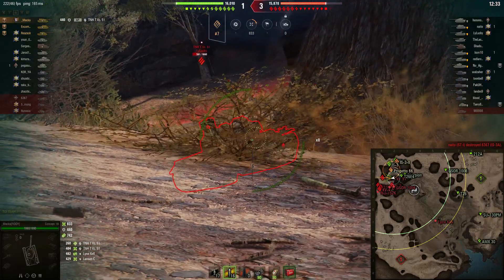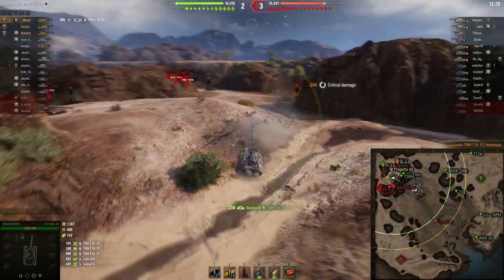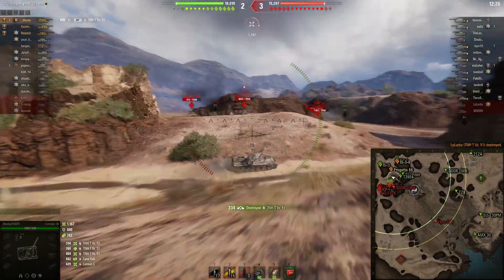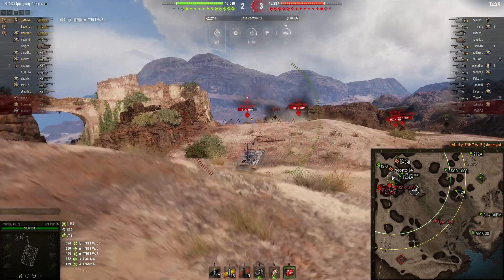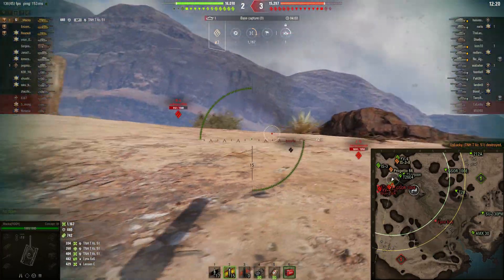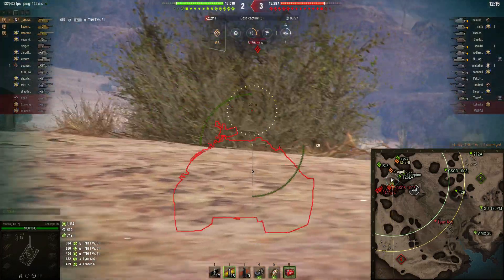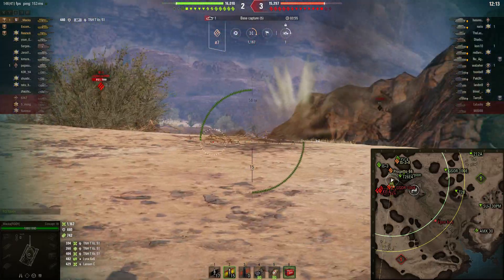He should be able to finish him — get him down to a one shot. Looking for a weak spot, and he actually does get a kill as someone else puts some damage in. So one kill there to Maka. His team is down a little bit, but they're up on hit points, so no need to panic just yet.